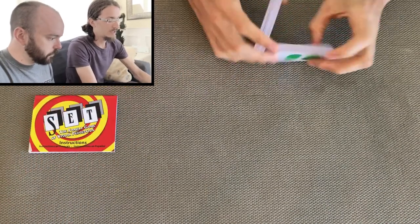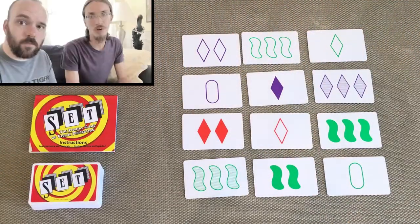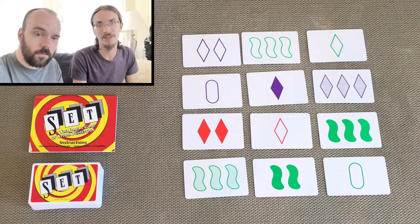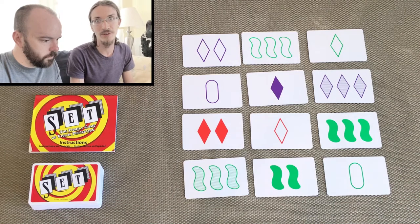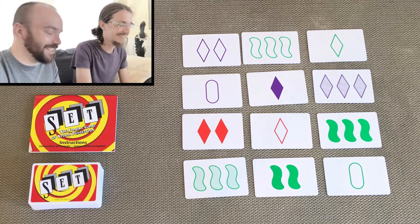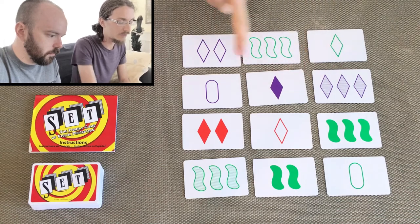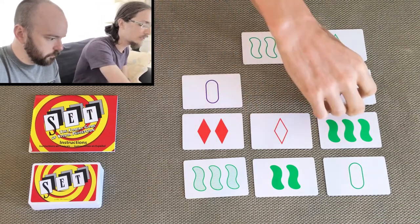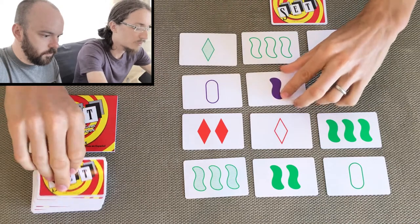So we know what a set is, we can identify those, we know what the attributes are. Now let's jump into the gameplay. You're gonna take your cards, shuffle them, and deal out 12 cards in a grid. All of the players simultaneously look at the grid and try to find a set — there's no turns. Everyone just looks to see when they can spot one and when you see one you shout 'Set!' Then you collect those three cards, set them in front of yourself to score a point, and someone will deal out three replacement cards into the grid.